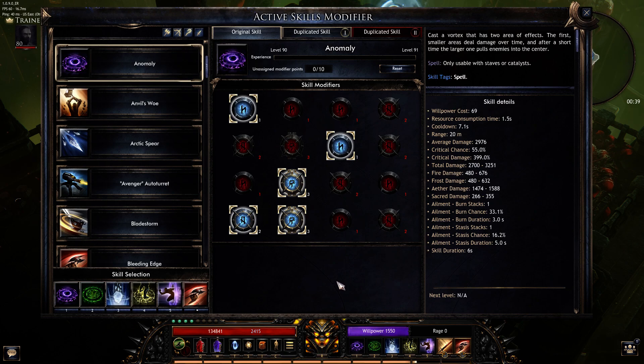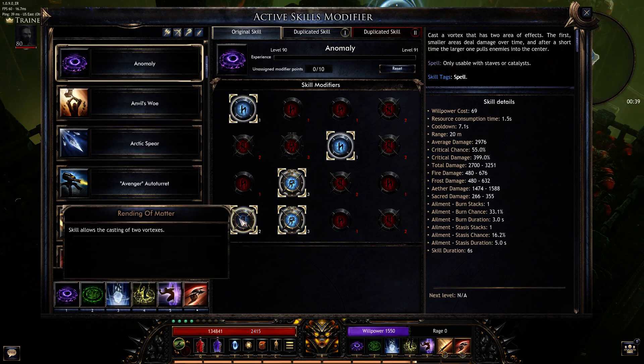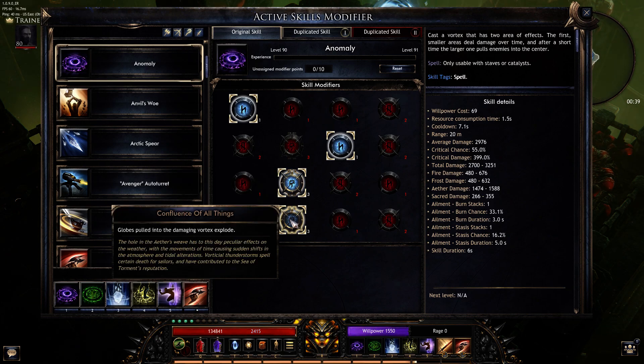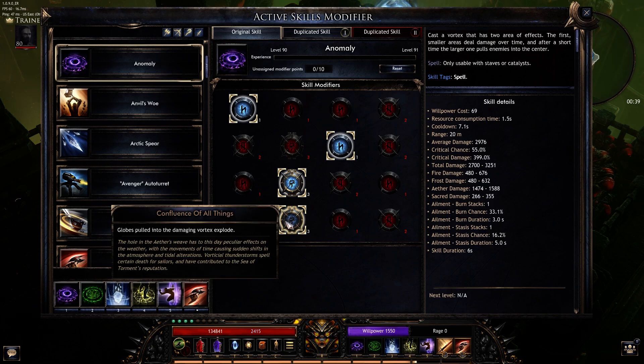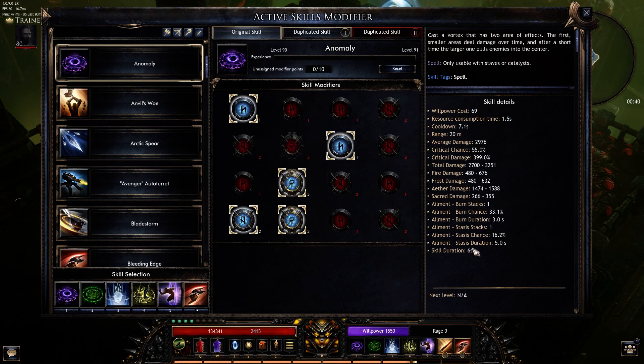Here's anomaly. This is pretty much the only way to run anomaly in my opinion — you want the anomaly as big an area as possible, you want to cast two of them, and you want to pull them in multiple times, basically keeping them in the anomaly and CC'ing them. When they're CC'd they're not hitting you — a form of tanking. Globes get pulled into the vortex and it does damage to them. My cooldown is 7.1 seconds and it lasts for six, so I can almost permanently keep anomaly up.